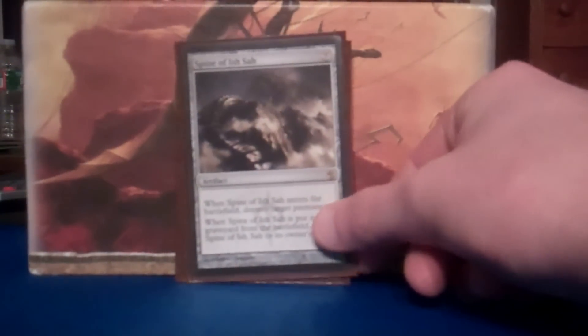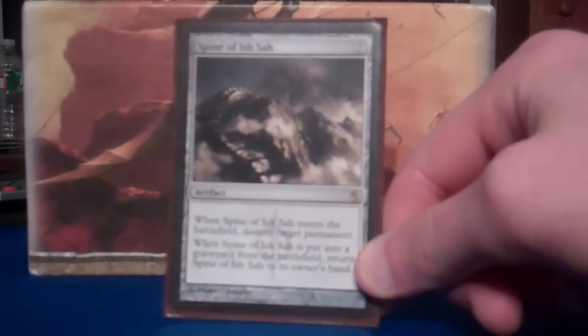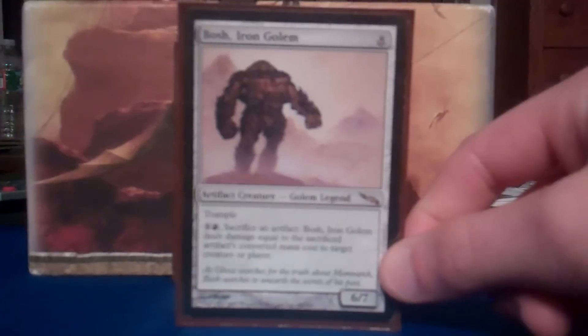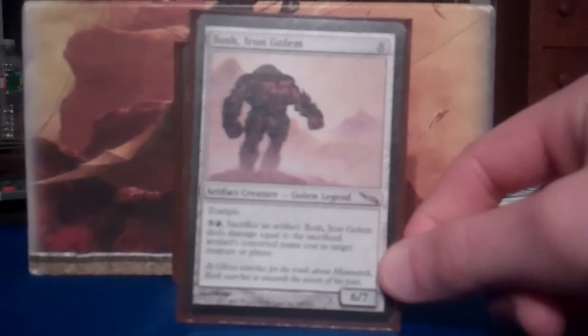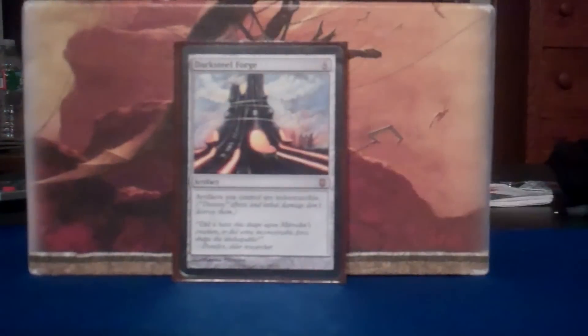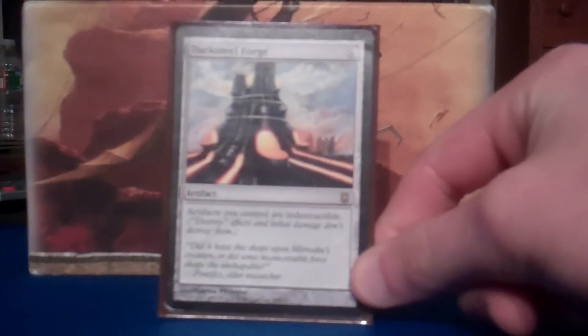Got Spine of Ish Sah here. Spine works so well with Slow Bad that it's not even funny. You play the Spine, destroy target permanent, and then you can sac the Spine and it comes back to your hand — just keep doing it. It is so, so good. But you can also sacrifice the Spine to Bosh Iron Golem. Bosh is a powerhouse — he's a beater, he's a 6/7 trample, but you can also sac an artifact and pay for it and he kind of flings the artifacts at people, which is a cool alternative to Slow Bad. And even though all my artifacts are gaining indestructibility from Slow Bad, let's just give them all indestructibility all the time with Darksteel Forge. Such a good card.